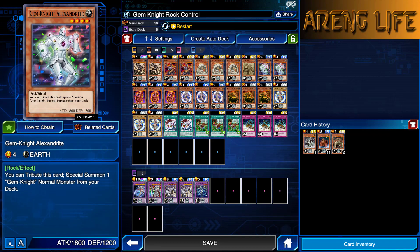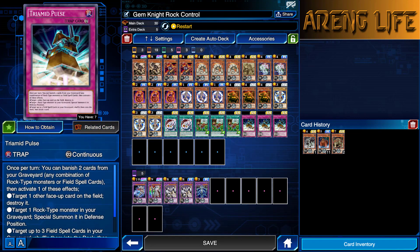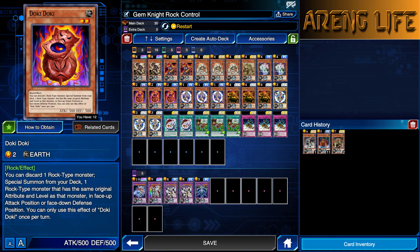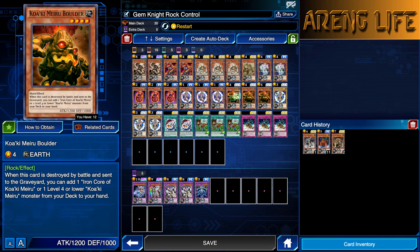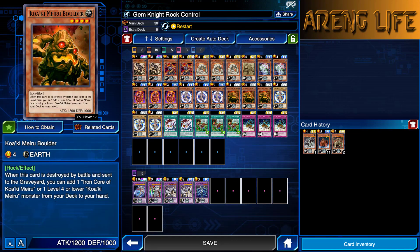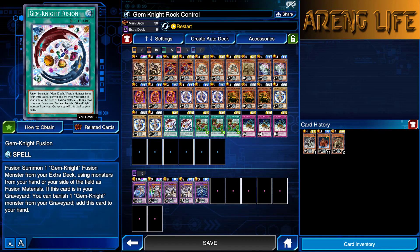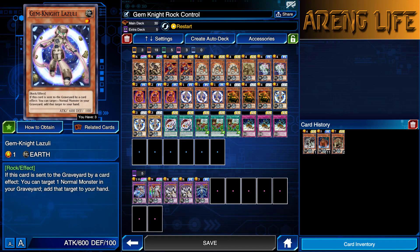Two copies of Gem Knight Alexandrite — we're going with the Gem Knight engine. Alexandrite can tribute himself to summon Gem Knight Lapis, which is running at three. Another rock in the grave equals more support for Triumid Pulse. Three copies of Doki Doki, because it lets you search most things in the deck and put them straight on the field — really awesome. Three copies of Lazuli because she gets you a lot of Gem Knight plays. Three copies of Kuwakimaru Boulder — your searcher for Sandman if you haven't searched it with Doki Doki.